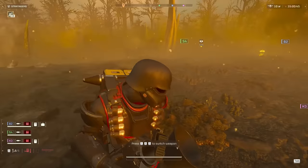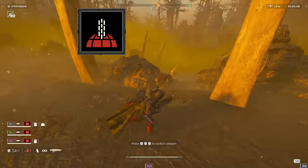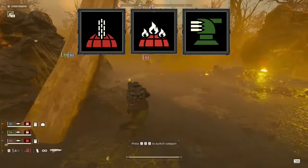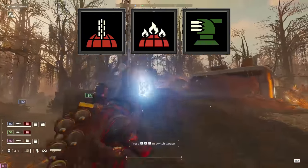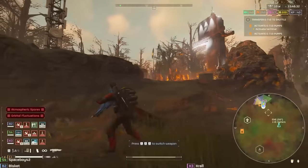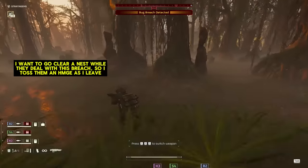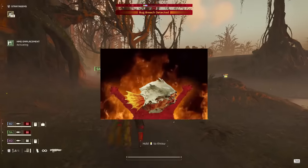Since we have all our bases covered with these weapons, we can get a little creative with the rest of our stratagems. Personally, I'd recommend the Orbital Gatling Barrage, Orbital Napalm Barrage, and the basic machine gun sentry. We already have so much anti-tank in our arsenal that taking more starts to have diminishing returns, so focusing on crowd-clearing stratagems with low cooldowns — or in the case of the Orbital Napalm, absolutely overwhelming firepower — ensures there is never a situation where we lack an answer. We can sit in the back hunting big bugs while our sentry and orbitals provide chaff clear, or step up to the front line and use our crowd control to make the bugs sit in our spicy rain.